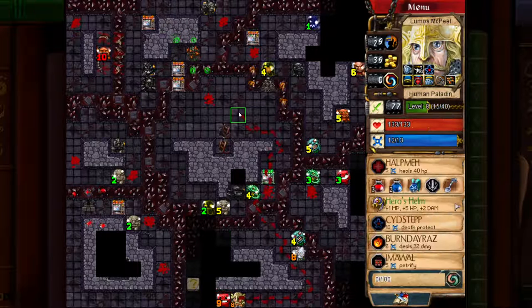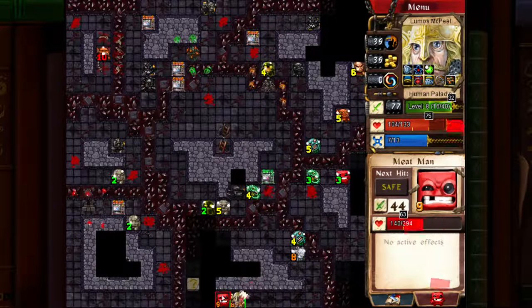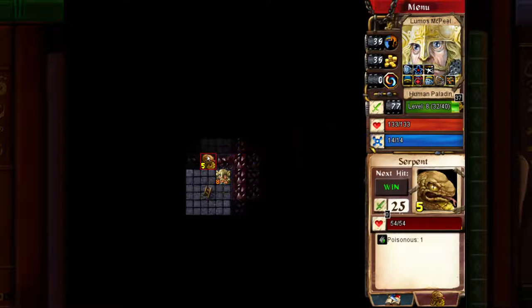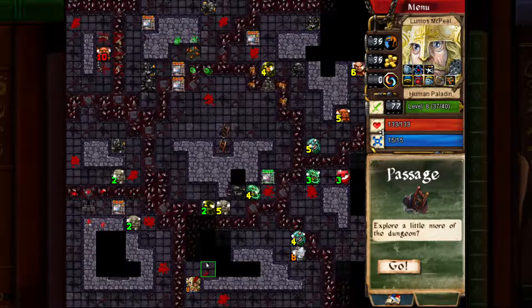I actually have more survivability than he does. I'm tankier than the Meat Man — what a surprise. Let's turn you into a wall. This is a bit unfortunate because he's blocking a path, but I'm assuming this is going to be the bottom left corner where it just loops around on itself. I'm not going to level up, so I'll use Get In There just so I don't take damage. There's a passage — what's down here? It's Snek. Snek is dead. Snek was hiding extra mana. Hell yeah.